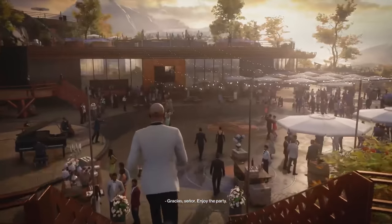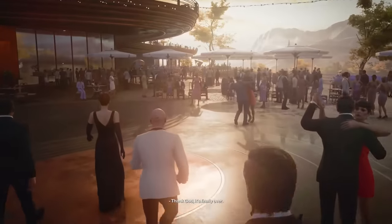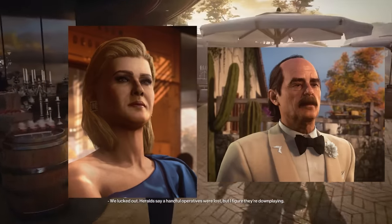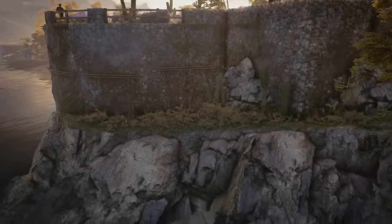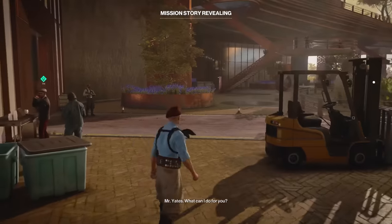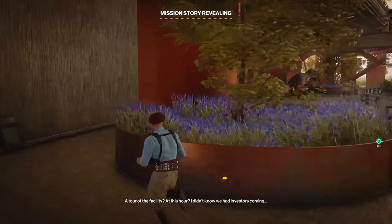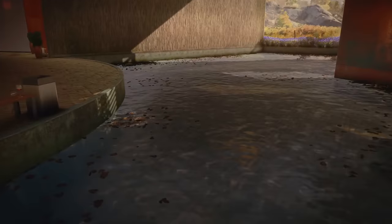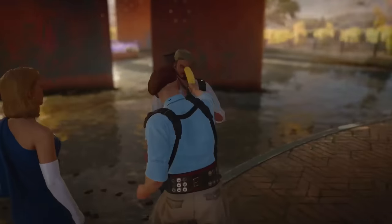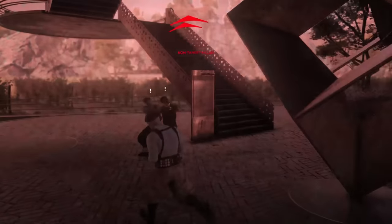I moved on to Mendoza, Argentina, and I was hungry for style points. I needed to kill two targets: Tamara Vidal and Don Yates, two very influential figures in an evil organization. I knew I could take them out by just hitting them off the side of a cliff with a banana, but that sounded too easy. For Tamara, I brought back the strategy from Berlin — I activated a story mission which caused her to head towards a water decoration. I knocked her out with a banana and used the guard-waking trick to send her flying into the fountain.